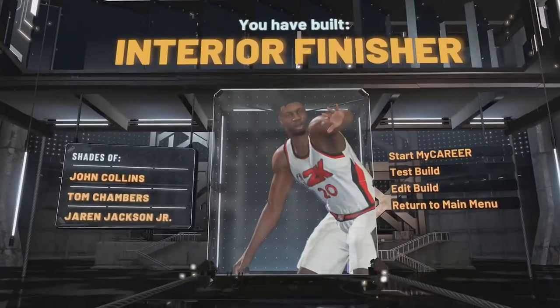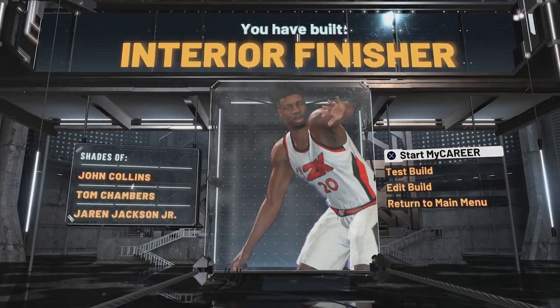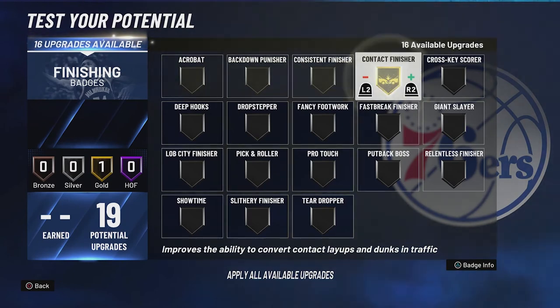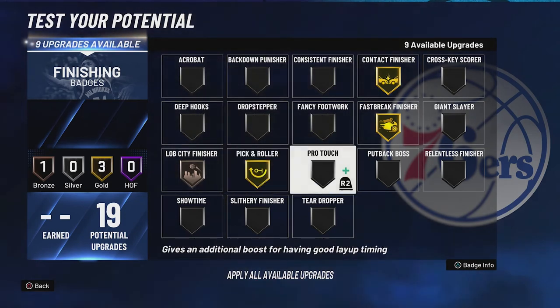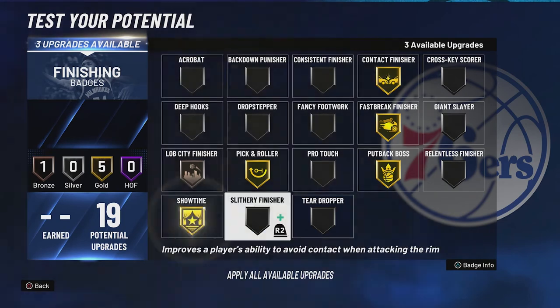The build is complete, and you have built an interior finisher — shades of John Collins, Tom Chambers, and Jaron Jackson Jr. For your finishing badges, you're going to put contact finisher on gold, fast break finisher on gold, lob city finisher on bronze, pick and roller on gold, put back boss on gold, showtime on gold, and slithery finisher on gold.